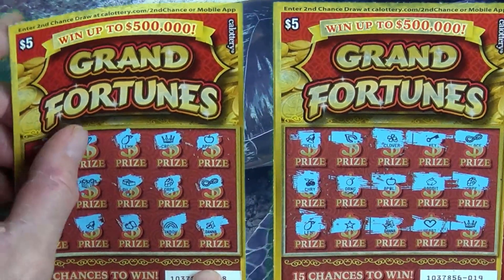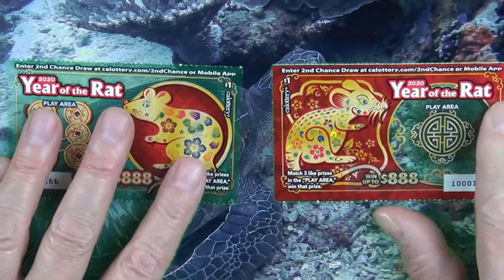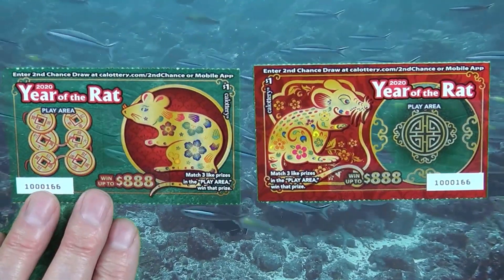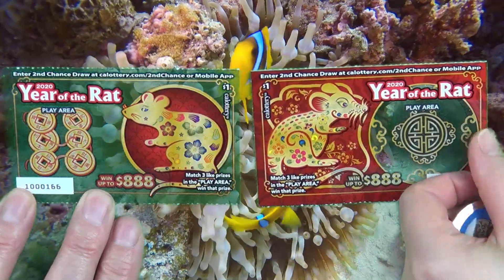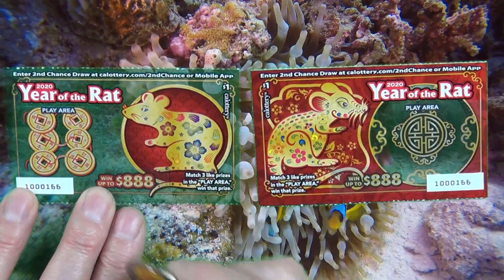We're not done there yet, folks! Because if I don't need those, we got these little guys! That was a good idea! 2020 — Year of the Rats! Now, these are really kind of funny. We just need to match three alike — that's it! You go first! I go first! She said I go first — I go first!